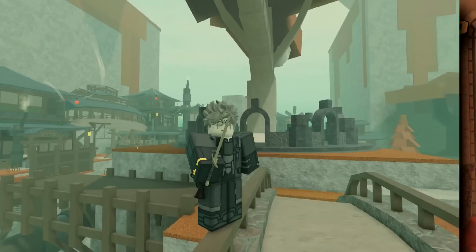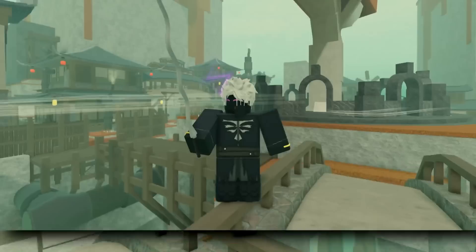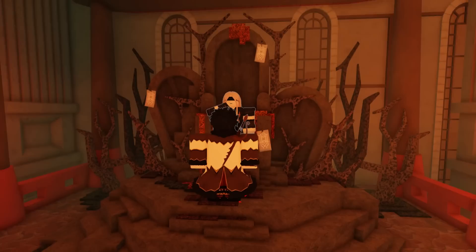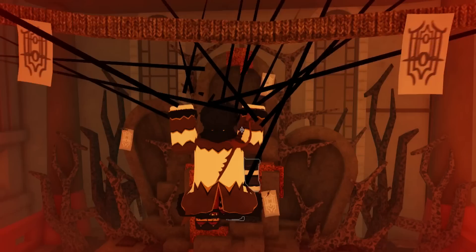Weapon number one: the Wailing Dagger, commonly used by the dangerous mercenary group the Nines of Aelise. Weapon number two: the Serpent's Edge, known for its interesting and unique curved appearance. And weapon number three: the Crescent Cleaver, a serrated blade perfect for slaying any monster. You're picking the weapon of Capra origin — make sure to guess correctly, or you'll fall under his control and he'll make you hit that subscribe button.